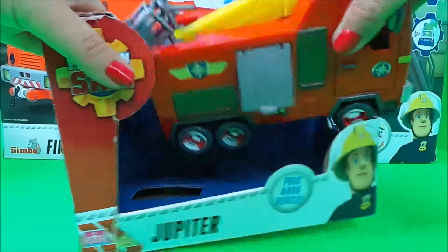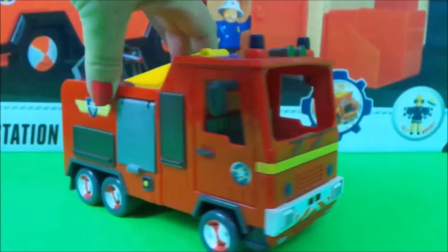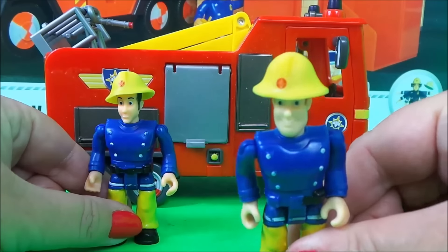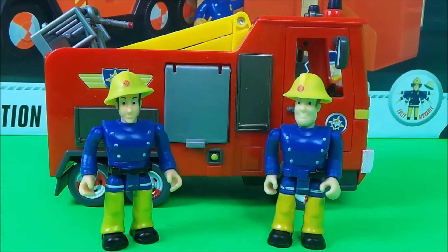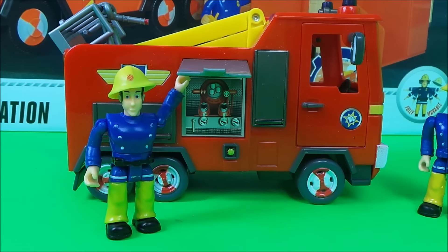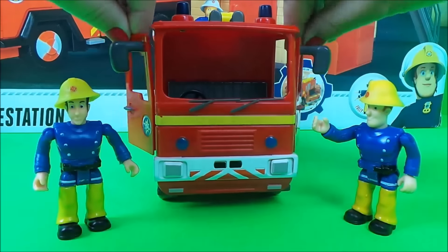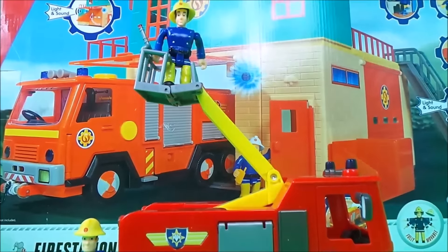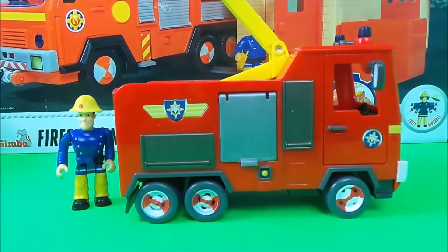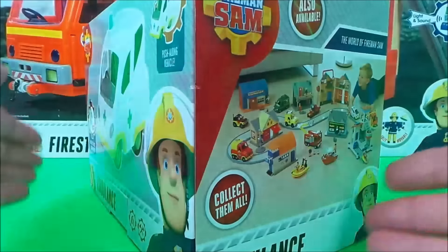Let's take our Jupiter out. This is a push-along vehicle, so the vehicle moves to and fro very easily. We have Fireman Sam and also Elvis, and they're going to help demonstrate. On one side the door lifts up to reveal the equipment inside, and on the other side is the fireman's hose. Both doors open so that the firefighters can jump into the cab.